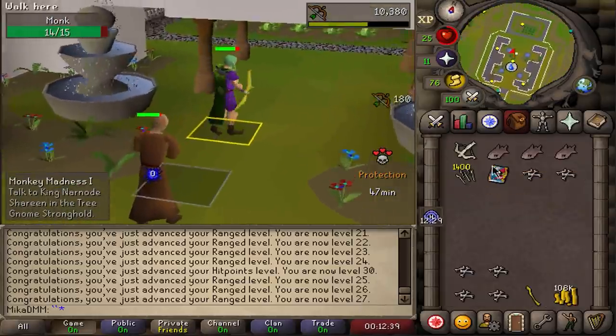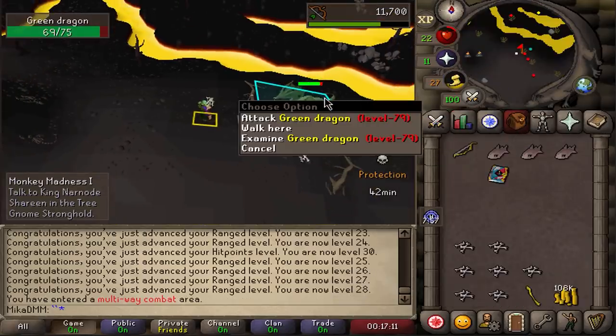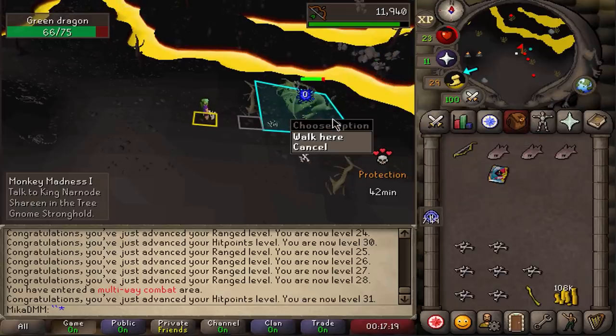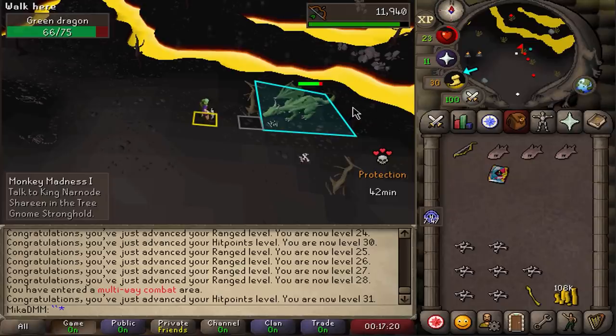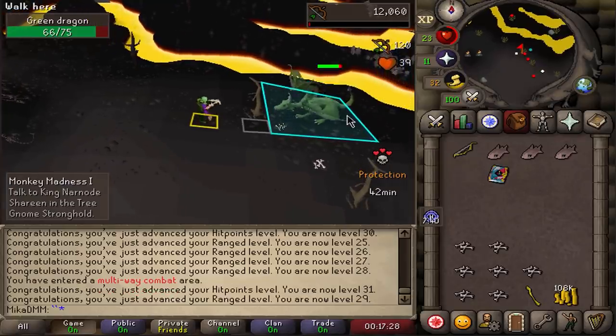One more level and then we can use this to kill the dragons. This has to be the most stressful Deadman Mode I've played in forever. The plan is to kill four or five dragons, get double the bones, reach 43 Prayer quickly, and then continue with the plan. Doing all the quests while getting killed, managing protection timings — nothing is going as planned, but I am having fun.